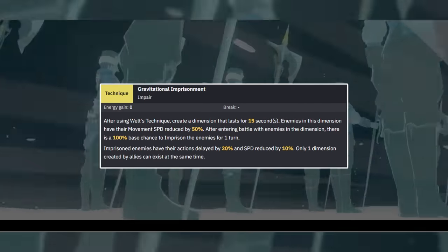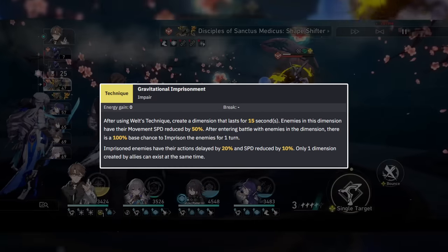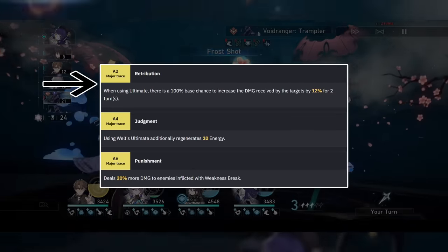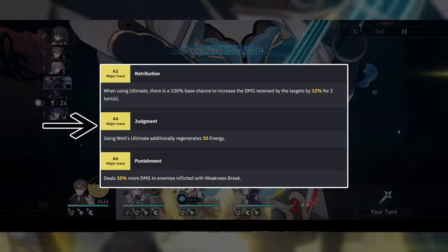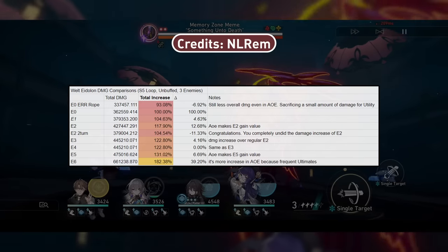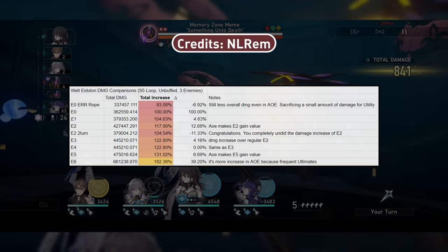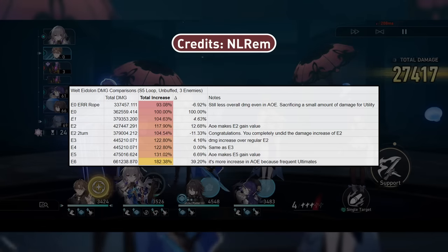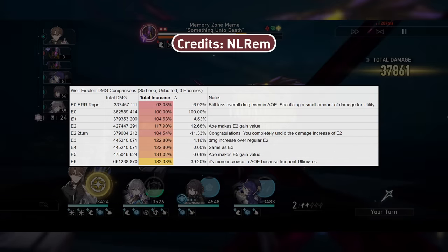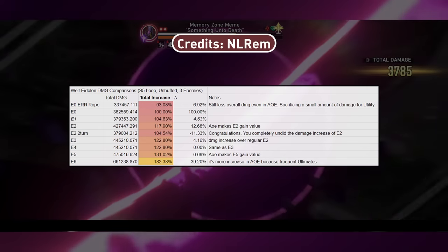His technique is a dimension technique that does a weaker imprison from his ultimate, but applies it on every wave to all enemies upon entering combat for 1 turn. He will apply a universal damage taken debuff to enemies and also regenerates 10 extra energy upon ulting. He also does more damage to enemies with their weakness broken. For Eidolon damage increases, calculations were provided by NLREM, a world enthusiast theorycrafter. The most notable ones are E2 for easier ultimates and E6 for a giant damage increase, though E4 also helps with quality of life.